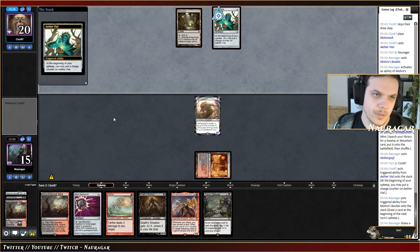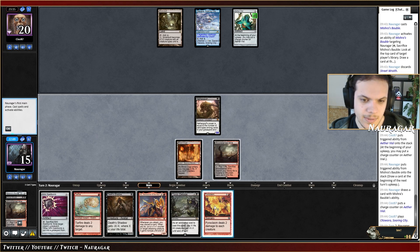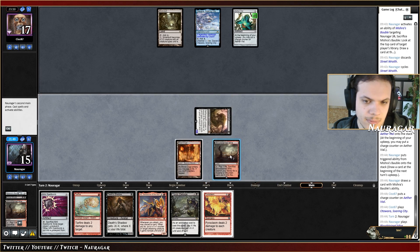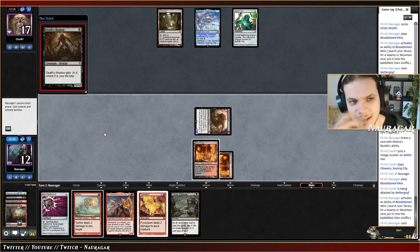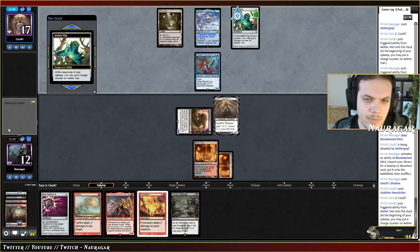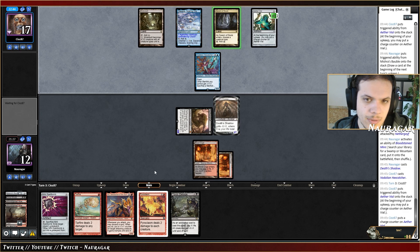Toxic Deluge — they cannot go for a Trickster. I don't like playing Inti into my own Pyroclasm. I'm just going to tap out for now, then play Shadow as a 1/1. We keep Tar Fire. What could they have for one mana? They cannot Spell Snare my Shadow. Do I care about Vex-Catcher right now? I can just wait.